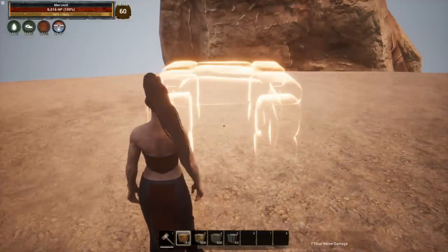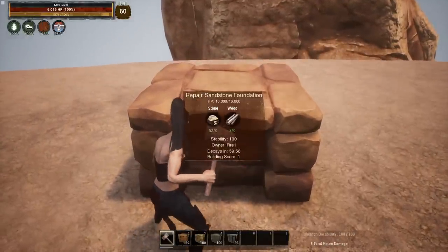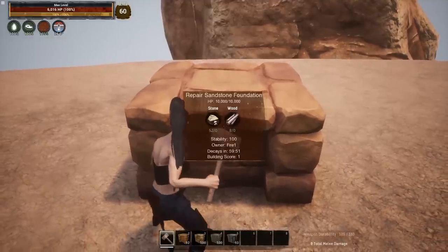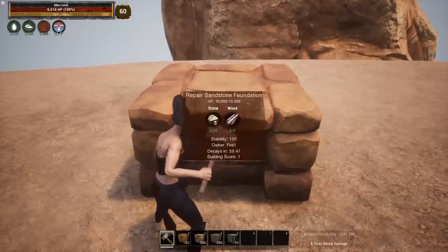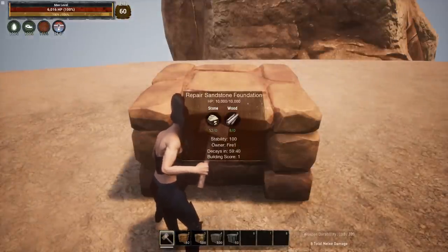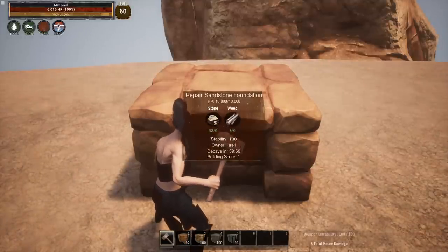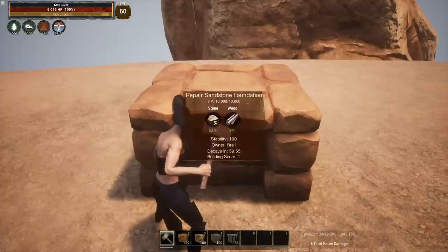We're going to place down a foundation here and take a look at it. It gives us a lot of stats when we have the hammer in our hand. If we don't have the hammer in our hand, we don't see anything. So it's stability 100, it's owned by us, it decays in just under an hour — 59 minutes and 43 seconds and counting down. Its build score is one. Build score is how it judges how much time it should give you for the decay system, but there's a little more to it than that.